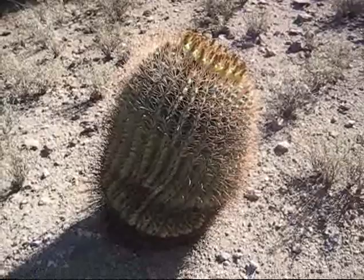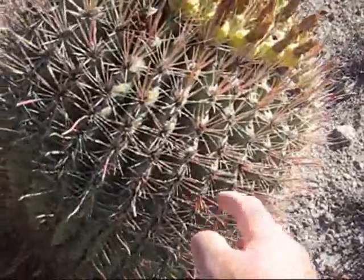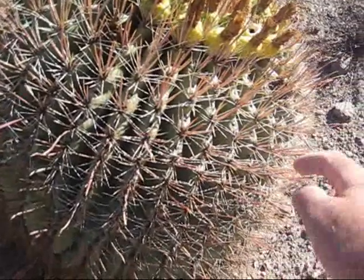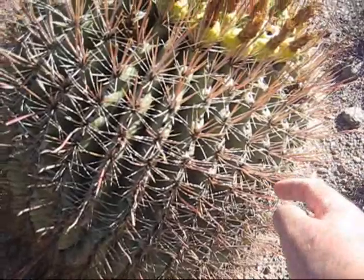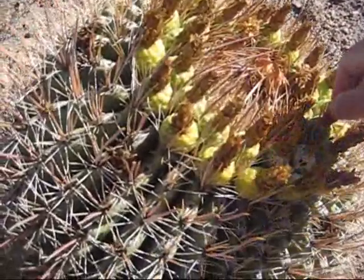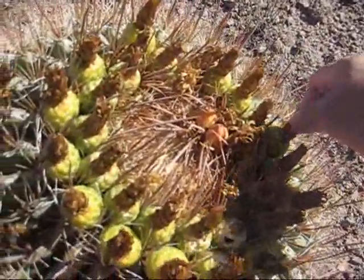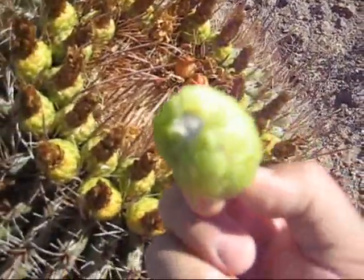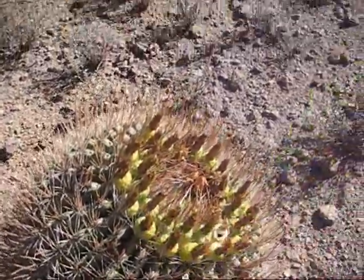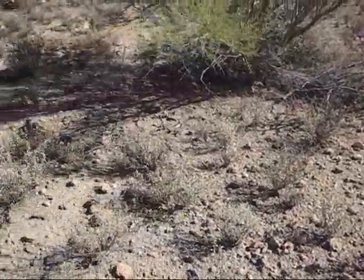Barrel cactus. This is a very large barrel cactus — they can grow quite large. They have a hook-type barb; you can actually use it as a fishing hook. This one is not bent as they usually are, but you can use it as a fishing hook. Every year they seed. These are hard to get off, but in here are the seeds to the barrel cactus. Usually birds eat these, break them open, and take the seeds, spreading them all over the desert. That is how the barrel cactus multiplies.